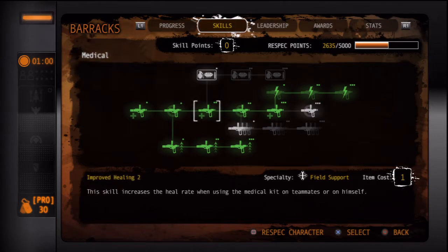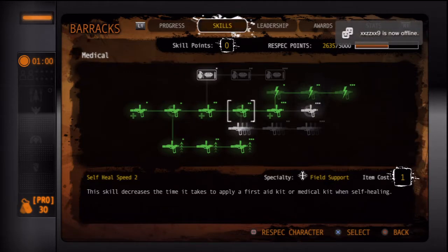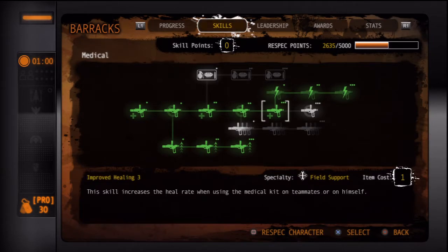You can also spray somebody if you see their health is down and it'll heal them. The improved healing improves the heal rate when using the medical kit, so they're gonna heal up faster. The self-heal speed is how long from the moment you click to heal yourself or somebody else before it takes effect. And this right here is very important — I don't see a lot of people using it. It's the recharge rate, which controls how long you gotta wait before you can use your medical kit or first aid kit again. If you upgrade it all the way, you wait less time, so you can heal yourself and then pick up a teammate quicker.